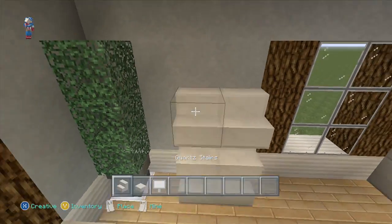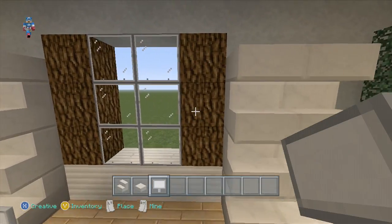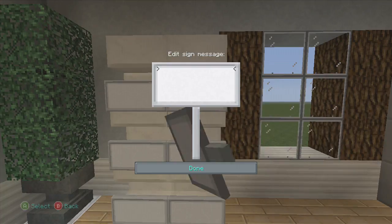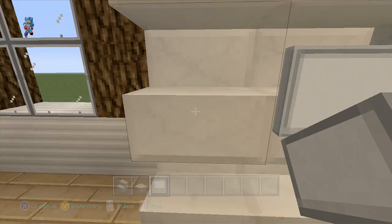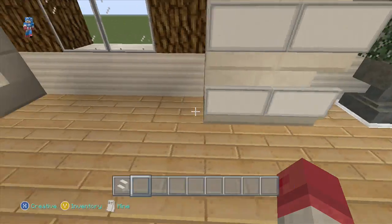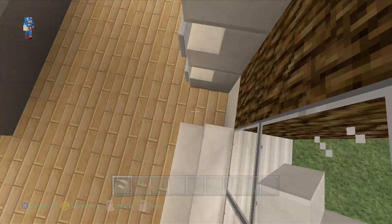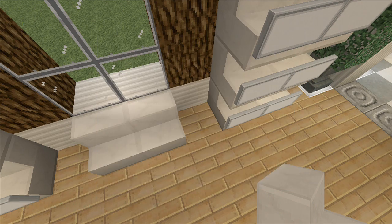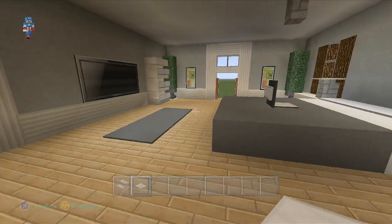We'll just do some signs there, just offset one block apart from the shutters right there. Throw down some more signs — if you want to get tedious with it, you can pause the video and do all your parentheses afterwards. We're going to grab some more quartz slabs and put a little bench underneath this right here. We'll just make it a little bit of a wider bench there — you can just sit in front of the window and read a book, whatever you feel like.